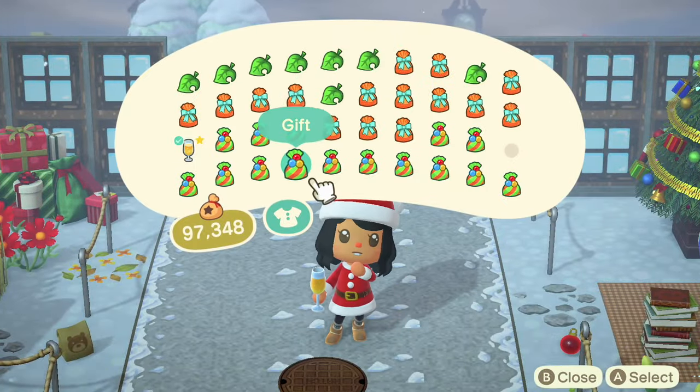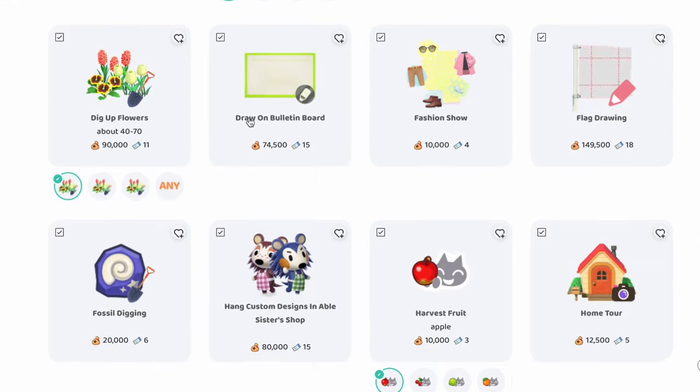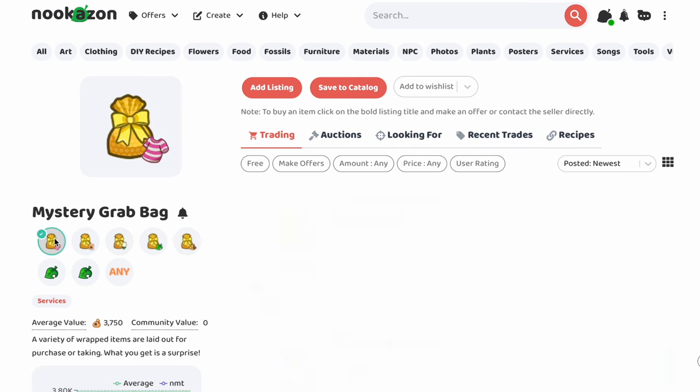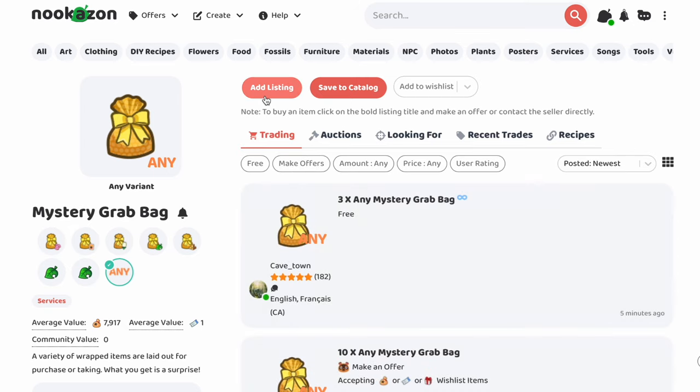So these are the gifts I'm going to be giving — a mix of a bunch of really cool Christmas items. Here we are on Nookazon. I'm going to go down to mystery grab bags and you can choose different ones, like just furniture, just clothes, just materials and stuff. But I'm going to do 'any' and we're going to add a listing.